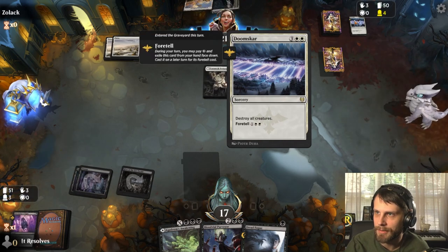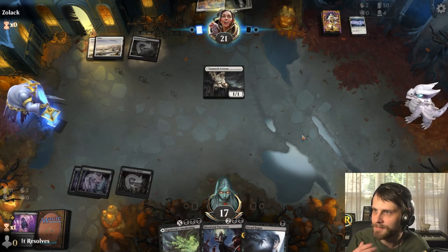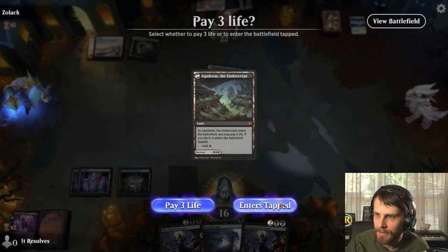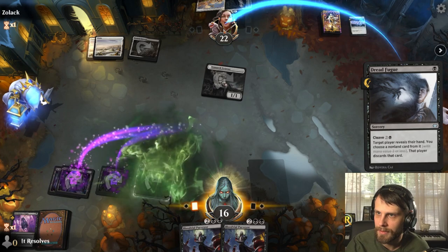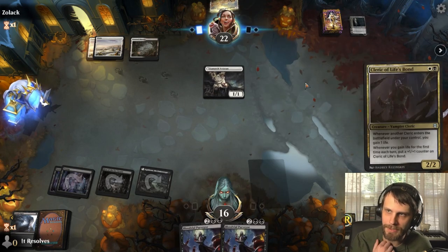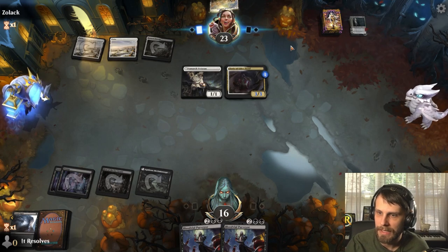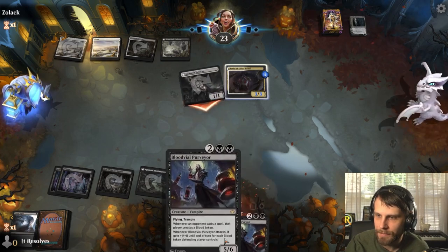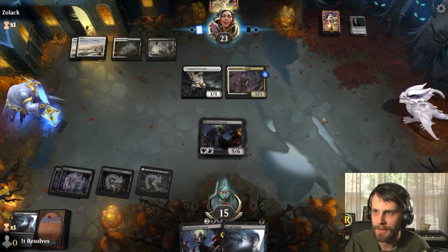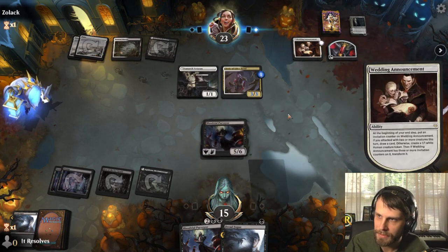They discarded a Doomscar — that's actually pretty big against us. There's their black source. They do have the second black source so they can get a little aggressive. I think we throw this out and cleave it to get that Sorin out of hand. They're down to a land and an unknown with a Veteran on the field, and we've got two Purveyors in hand. Cleric of Lifeblood is very, very good — that's a fantastic card. But that's all they've got now, and the Purveyor does outpace that. So let's just throw out a Purveyor. If they have a land, they get basically no value for the turn.